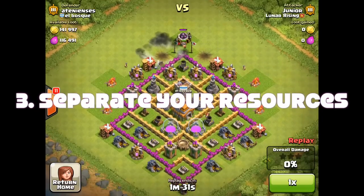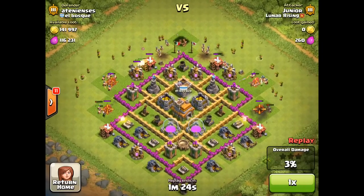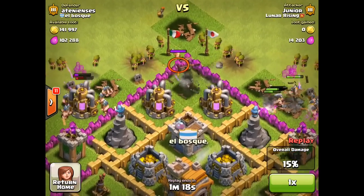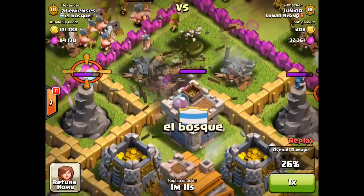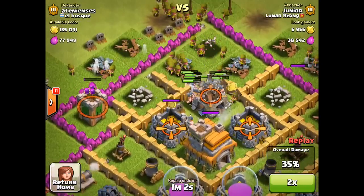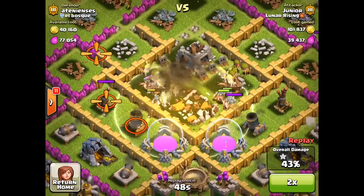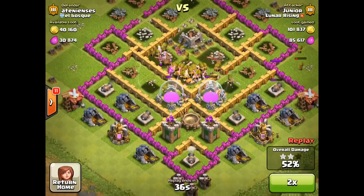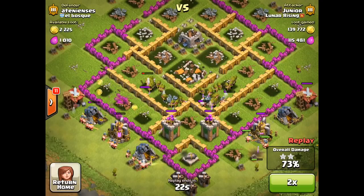Coming in at number three: separate out your resources. Here's an example of a base that hasn't separated their resources particularly well. They've got their gold right in the center and it's going to take just a couple of wall breakers to pop through and loot all that gold. The mortar is also right close to the edge, which is a really bad place to put one. In go the wall breakers and I've got a path right to the center — because of the way the AI works, my troops go right in there. I pop my barbarians and archers in, drop a heal spell because there's quite a lot of splash damage. It's very hard to make a good base at Town Hall 7 because of the lack of walls and defenses, but separating them out would still be a really good idea.